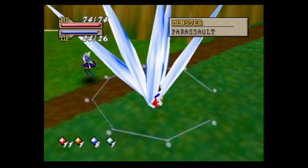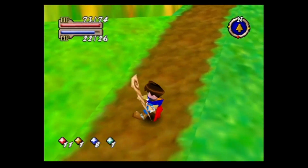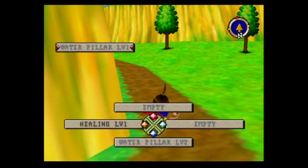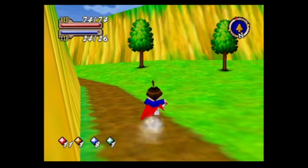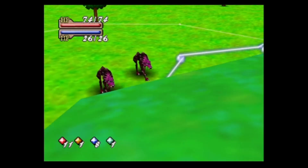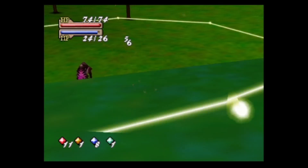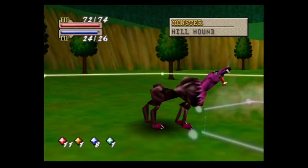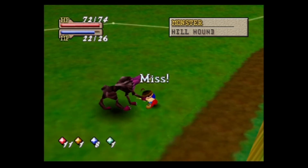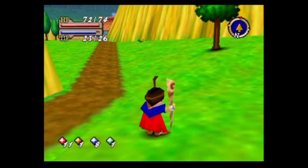I didn't realize this until after I'd already started grinding, so I just kept it. That's why the camera was weird — you do have to hold B to lock it behind you. This area is one of the biggest downsides of the game: the camera control, or rather, the lack of camera control. Sometimes the camera gets put in really awkward positions.